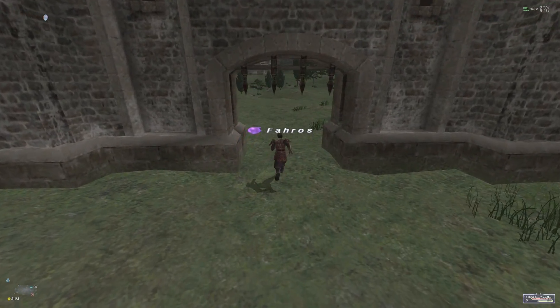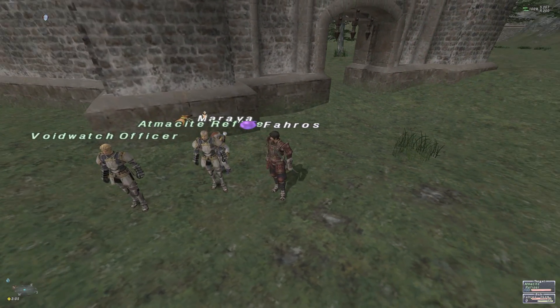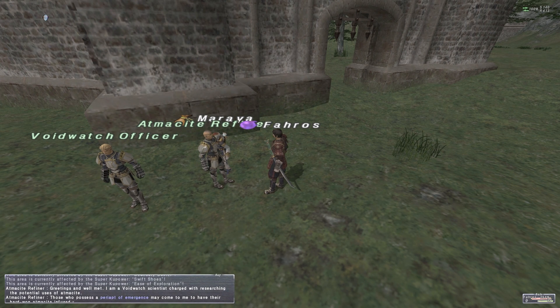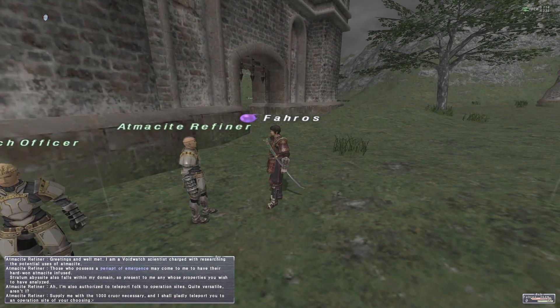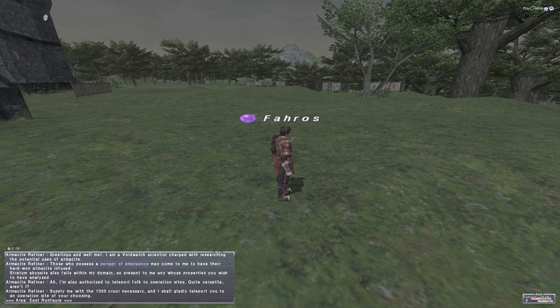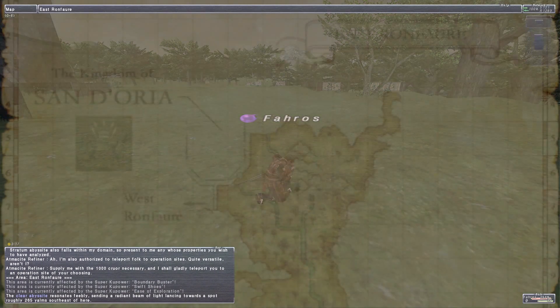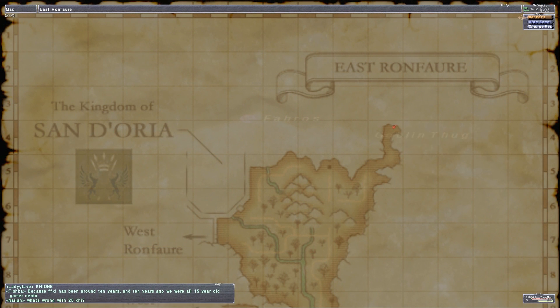What I went to was Ranguemont Pass. I've got Void Watch teleports all over the place from doing them lately, so I can go to the atmosite refiner right outside of Jeuno, request teleportation, hit Sandoria for a mere thousand kinetic units, then go to East Ronfaure — which puts me not far at all from Ranguemont Pass. I'm going to get the speed buff from my sprinter shoes and head there. Welcome back — we are now at Ranguemont Pass.